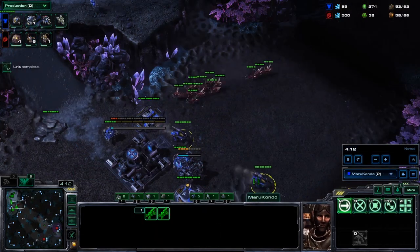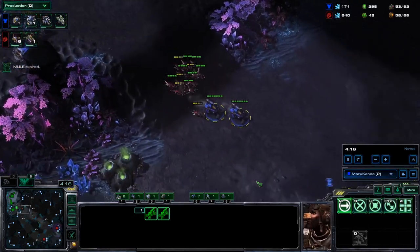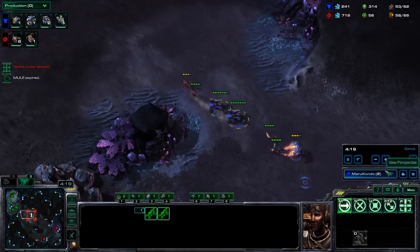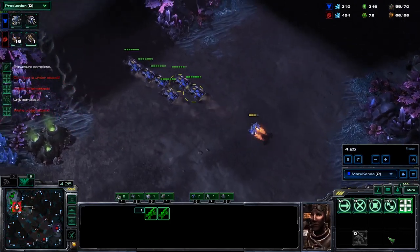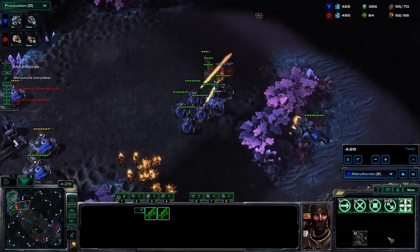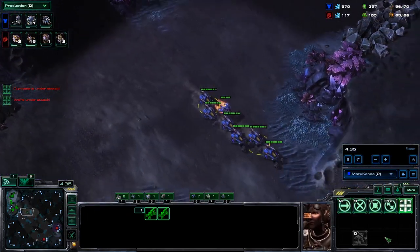Hey guys, HuSheng here. Hope everyone is having a fantastic day. In this video we're going to be looking at one of the most standard TVZ openings, the Hellion plus Liberator attack. It's a fantastic way to put on a ton of pressure to the Zerg and it allows you to potentially deal game-ending damage really early on. It's a lot less committed than other options such as BC and Hellbat timings, which allows you to transition into the mid game faster and easier. Let's check it out.